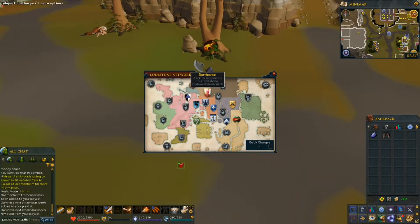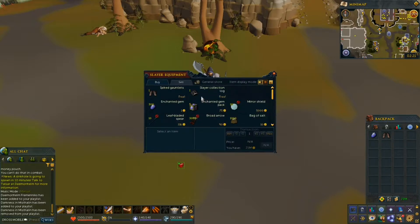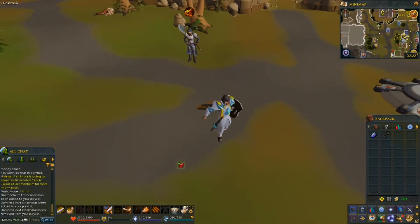You're going to want to start off by being in Berthorp. And before you leave this location, the Berthorp lodestone area, for this task you're going to need spike gauntlets. You can get them from Tyrell for free here. You're going to want to equip them so you don't forget. They're also weak to air spells, so if you have magic, go ahead and have that handy.